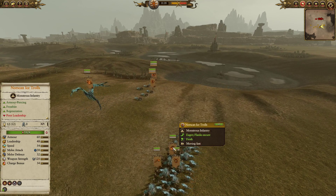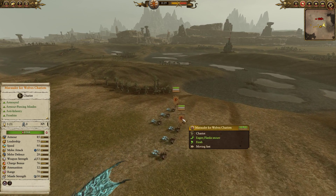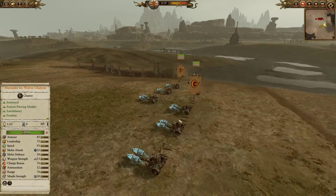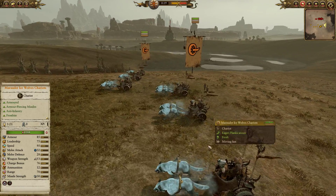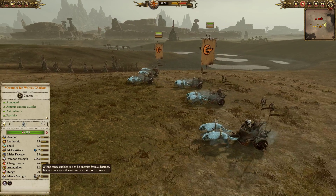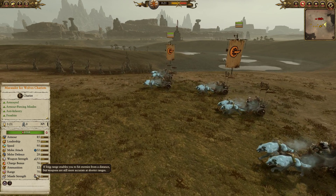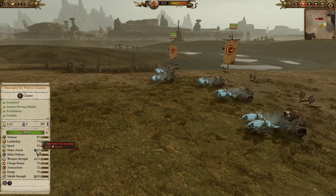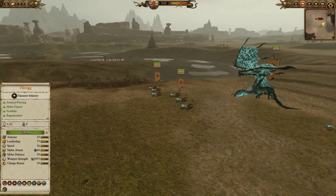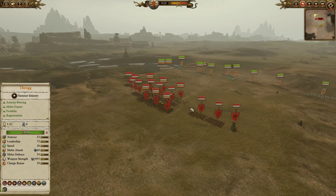We have one unit of Norscan Ice Trolls as well helping out at the main contingent, and over on the right hand flank double Marauder Ice Wolf Chariots. These light chariots are very quick and mobile, great at harassing enemy lines especially against troops like Skaven who are quite easily pushed over. These guys come with Frostbite as well — really fun, quite meme-y build, but certainly has some teeth to it.